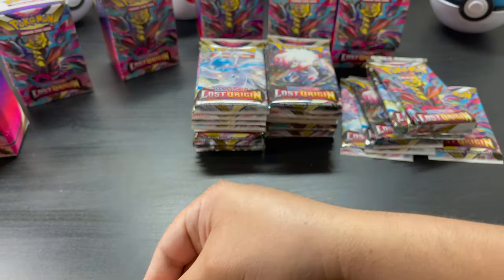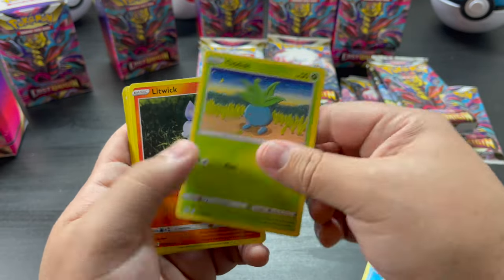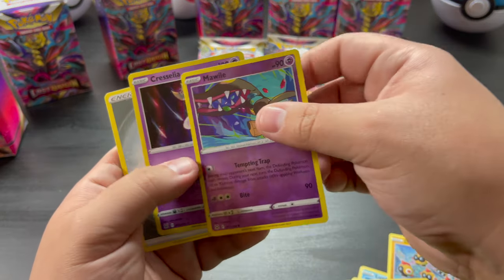Black coat cards — you'll probably have it hidden here. Phanpy, Luvdisc, Oddish, Litwick, Jynx, and a Cresselia.